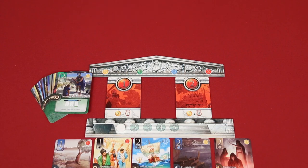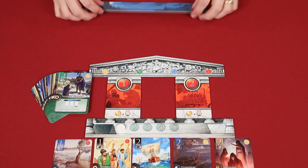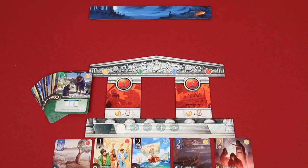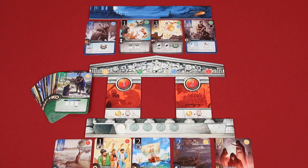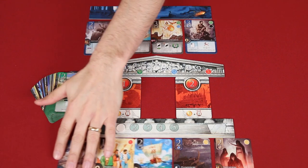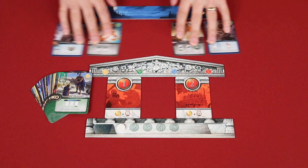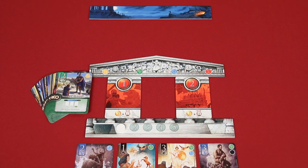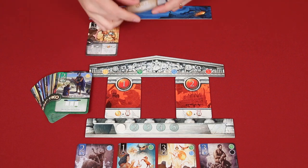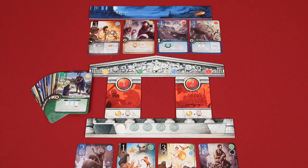Remember, during setup you choose five of the available eight families to mix into the deck. If you happen to choose the Apollo family, which has this bottom green border, then during the setup, also put out the Oracle template. In addition to dealing cards to the Agora, you will also put four more cards face-up right here. Now, during the Awakening phase starting in the second round, after removing all remaining cards from the Agora, you slide any remaining cards from the Oracle area down into the Agora before dealing back up to three times the number of players plus one extra, as you would normally do. Then deal four new cards to the Oracle. In this way, players will get to see ahead of time some of the cards that may be present in the next round, because some of these Apollo cards will allow you to take cards directly from the Oracle area.